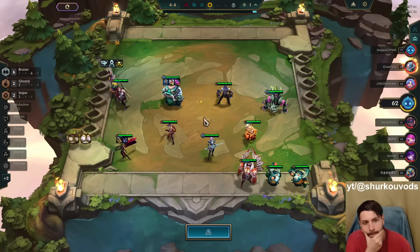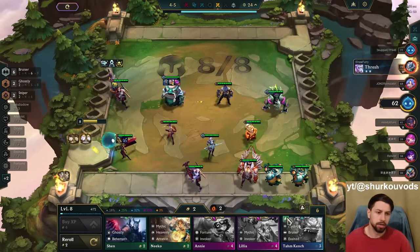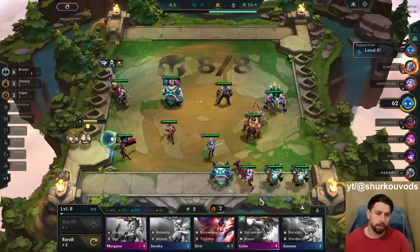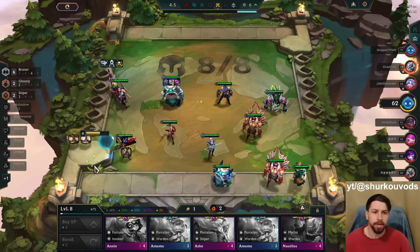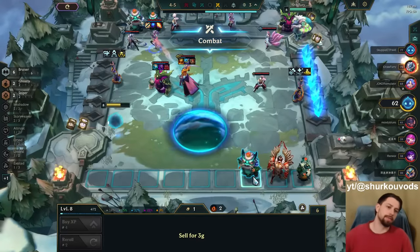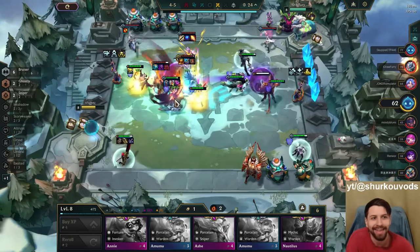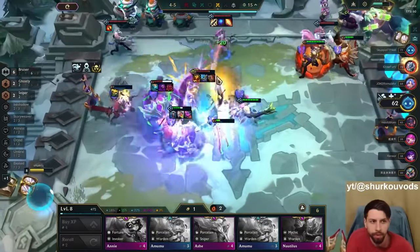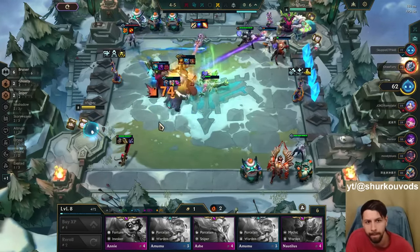We're going dead last. I mean, not really — we're fine if we need one Kai'Sa. I can sell the Tahm Kench, I'm never three-starring him. I have a one-star Senna as my carry. This guy is a three-star at level six and he's holding Tahm Kench on his bench. How can I not be paranoid that these are stream snipers? Look at this Tahm Kench — he's so insane. 13k, 15k health.